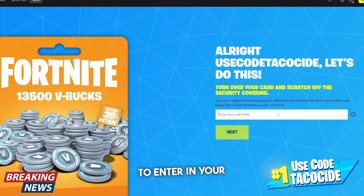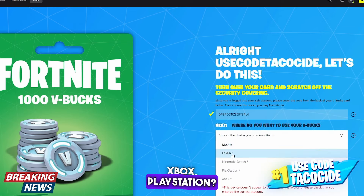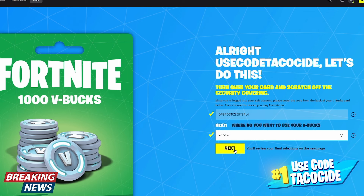Here's where you enter your V-Buck PIN off the back of the card — you have to scratch it off. If you're digital, there's no scratch-off; the PIN is right in your email. After entering your PIN, you'll go to another screen that asks what platform you play on: PC, Xbox, PlayStation, or Switch. Select your platform and hit Next.